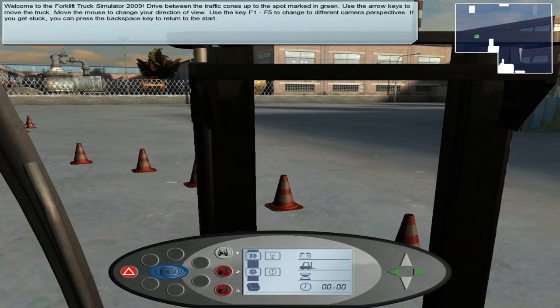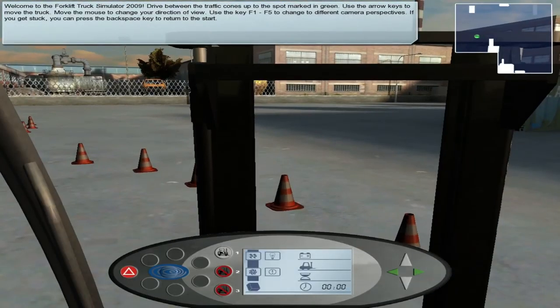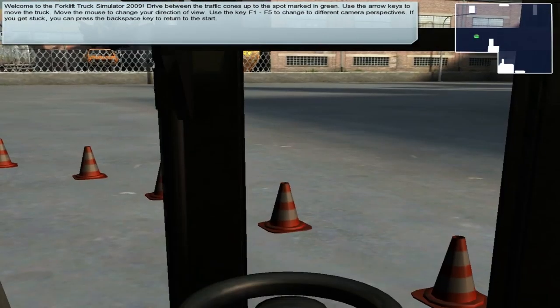Now let's have fun with it. What are the controls on this? F1 is the driver seat mode, so you can look around from the driver seat and see where you're kind of going. When there's a bar in front that's a bit hard. F2 is external view, looking around - that's the driver view again.